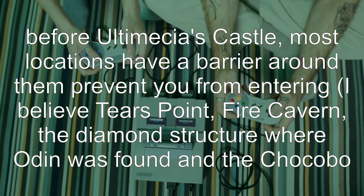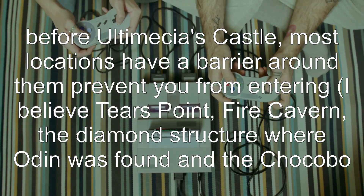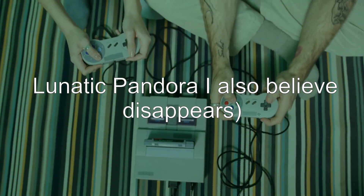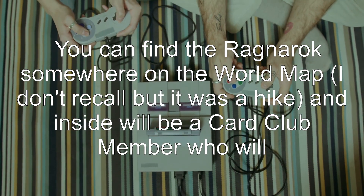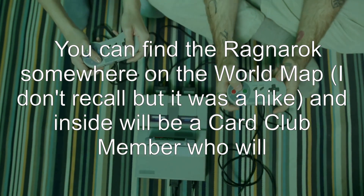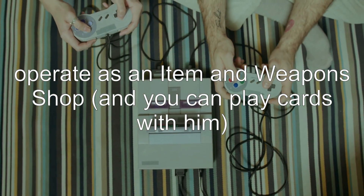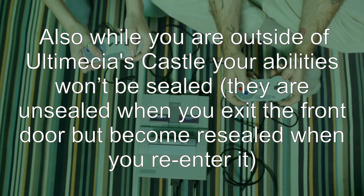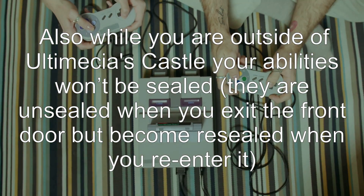I believe Tears Point, Fire Cavern, the diamond structure where Odin was found, and the Chocobo Forests are the places you can still enter. Lunatic Pandora also disappears. You can find the Ragnarok somewhere on the world map — it's a bit of a hike — and inside will be a card club member who operates as an item and weapons shop, and you can play cards with him. Also, while you are outside of Ultimecia's castle your abilities won't be sealed. They are unsealed when you exit the front door but become resealed when you re-enter.